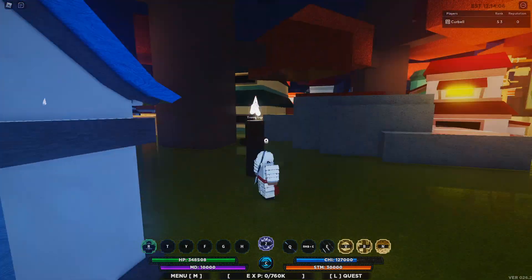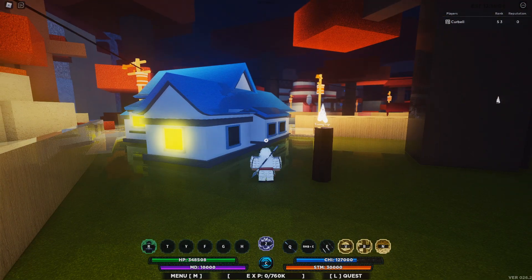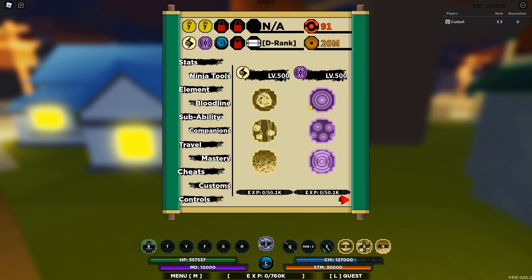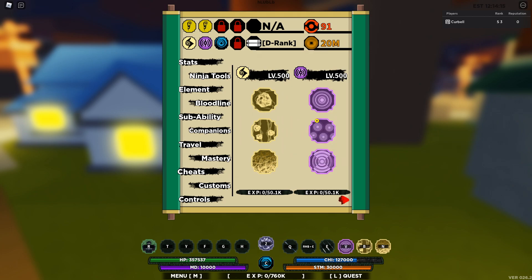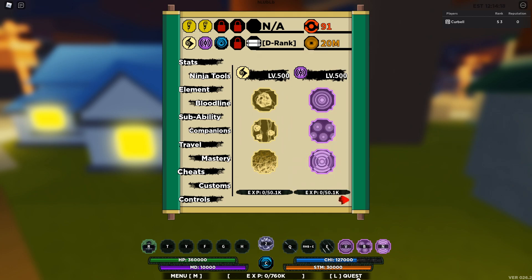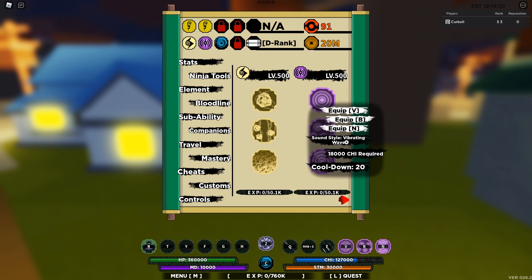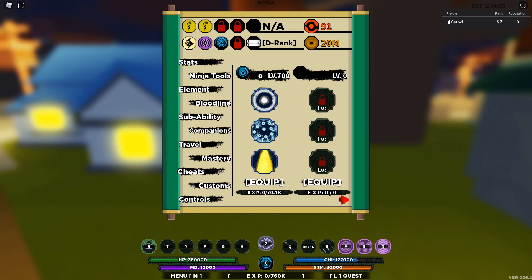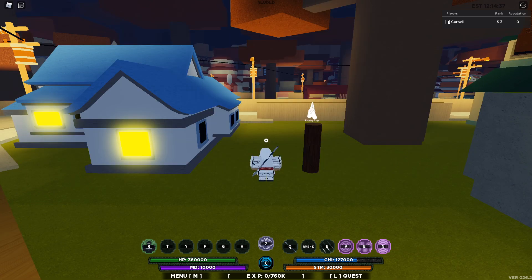Coming back over to the log, I'm going to be testing out Sound now. Let me turn off the RTX because it's a little hard to see the menu when I'm using it. Let me equip them all. Now that I have them all equipped, the moves are: Vibrating Wave, Wave Blast, and Trembling Palm. I also have a ten move — I think it's called Ten or something, I don't want to butcher it.